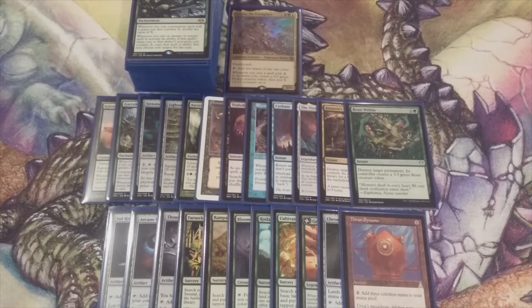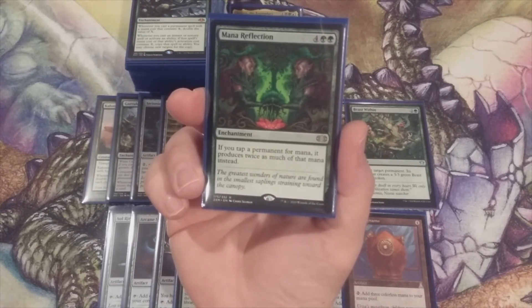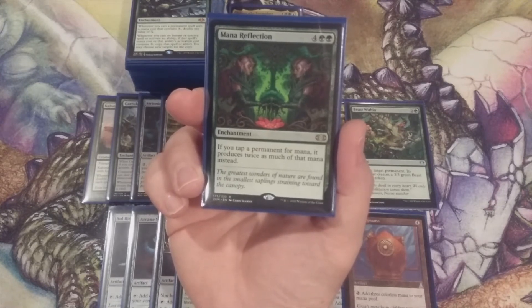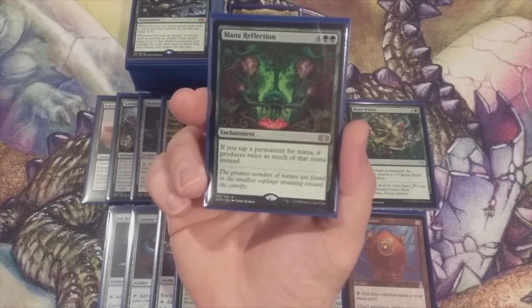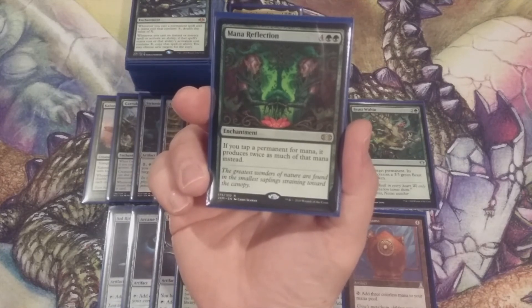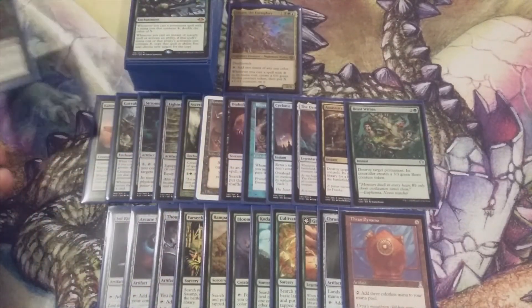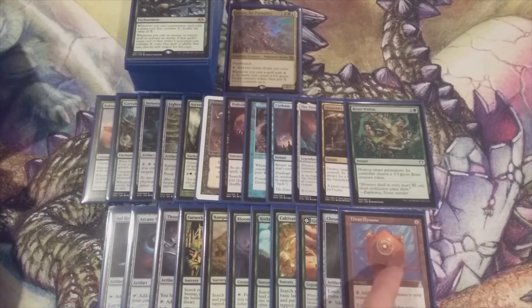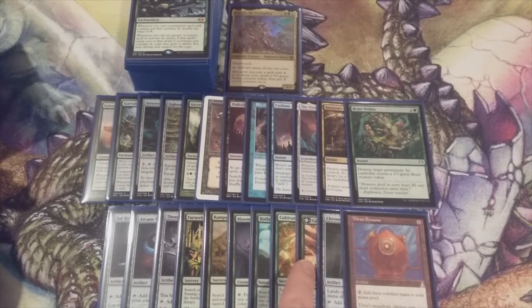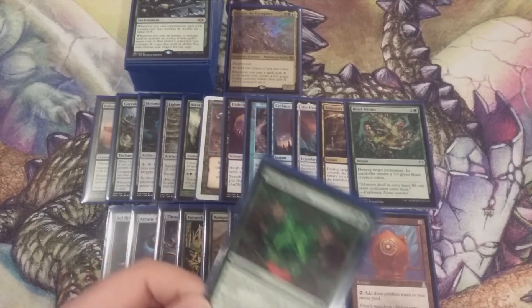And our last, our 24th and last card to add to this Zaxara the Exemplary deck is Mana Reflection. Finally reprinted from all the way back when it originated in Shadowmoor. Mana Reflection costs four and two green — if we tap a permanent for mana, it produces twice as much. The text is very important because it doesn't say 'land,' it says 'permanent.' So Thran Dynamo gives us six, Bloom Tender gives us double, how about a Sol Ring that taps for four? Can you imagine what Itlimoc, Cradle of the Sun or a Gaea's Cradle would give us? Card 24 — Mana Reflection.